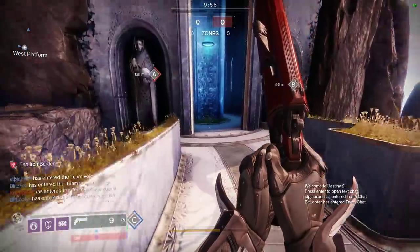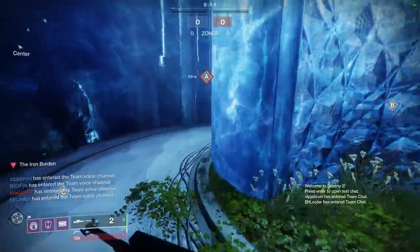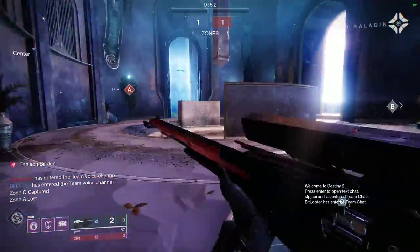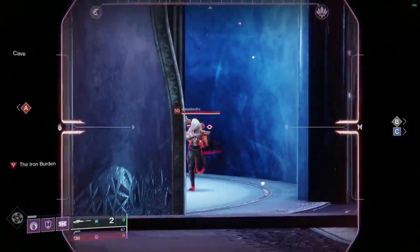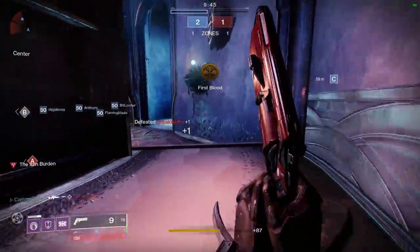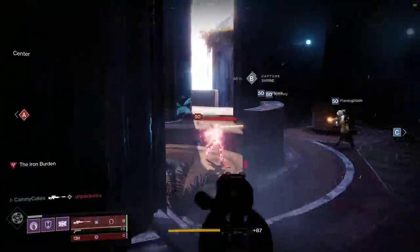But you have to change your approach to the game. Right now I'm about 680 and a half power using my PVE setup. That involves my PVE-rolled Duke and my Tatara Gaze. I'll be aiming for the head — I usually aim for the body, but now I'm forced to aim for the head.